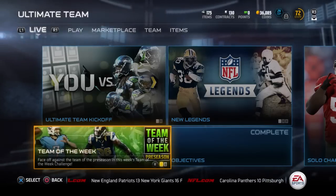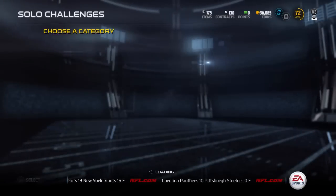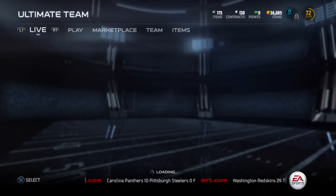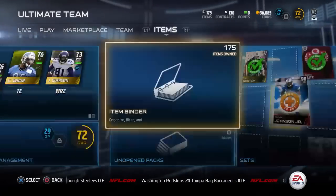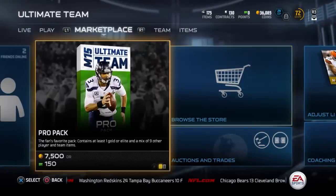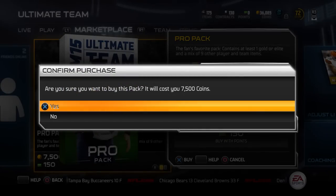Right here you see they have the Team of the Week new set. They have a new set for the Team of the Week cards. 86 overall Michael Sam is available if you complete the set. So they pretty much did a Team of the Week — those green cards that they used to have last year — they did them for the preseason, which is pretty awesome. So let's open up the first pack right here.